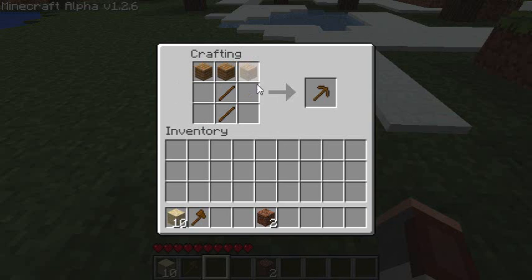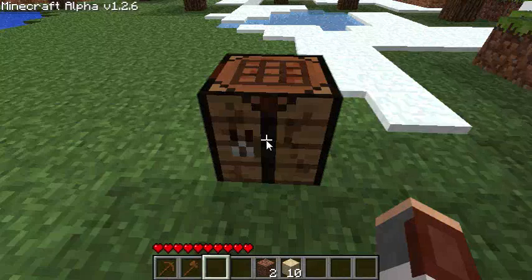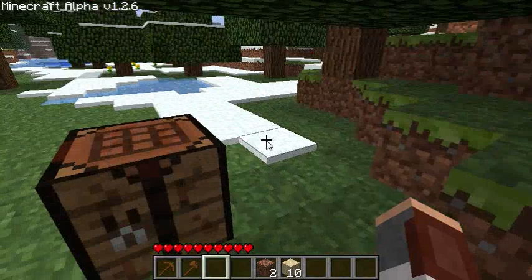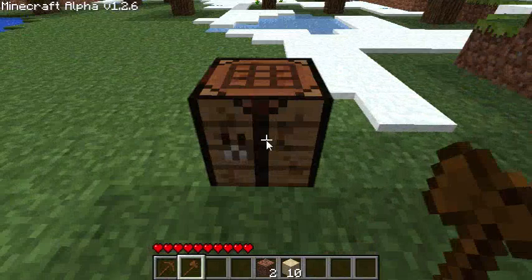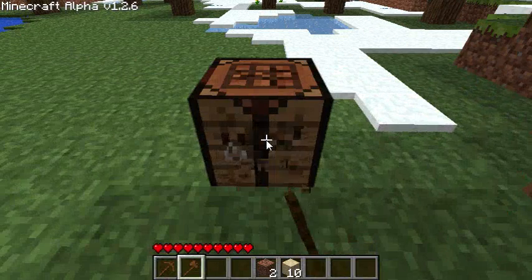Then I'm going to make this other shape to get a pick, which allows you to get rocks and stuff a lot faster. And because the workbench is made out of wood and I want to keep it, I'm going to break it down using the axe that I just made.